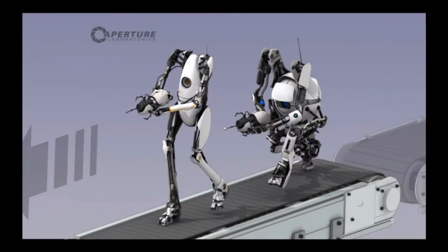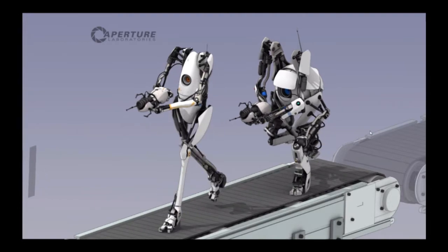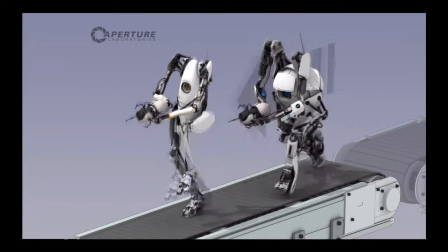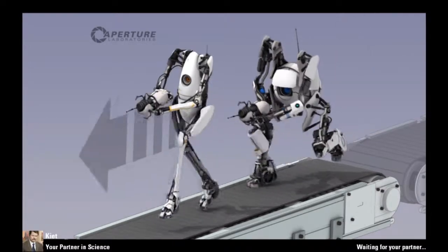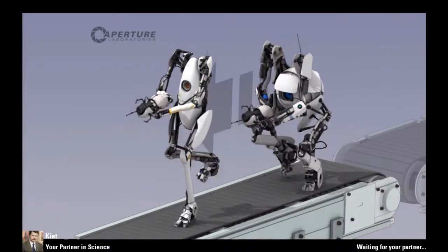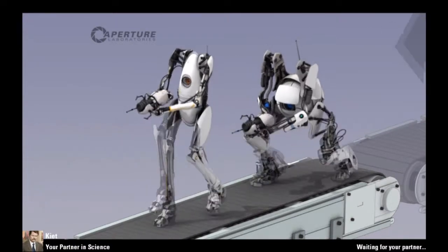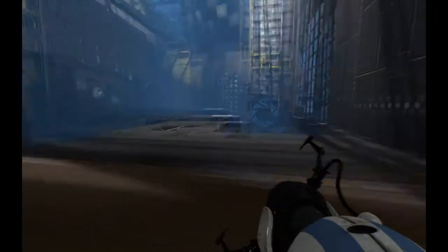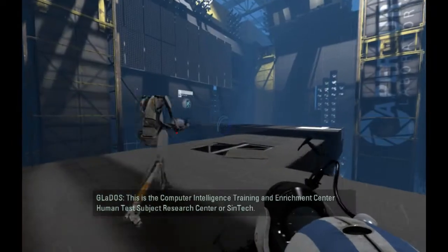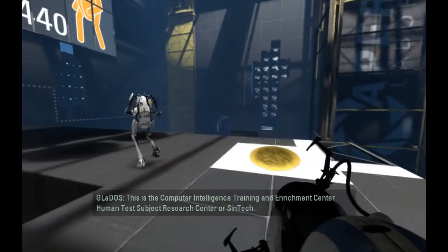People are gonna be like, oh my god, you guys are so stupid. You guys look so much cooler than mine. He seems to be more detailed — you're like a turret with arms and legs. This is the Computer Intelligence Training and Enrichment Center Human Test Subject Research Center, or Sintech. But why don't we all just agree to call it the hub.